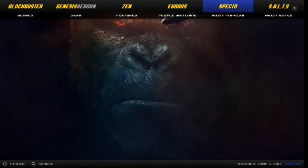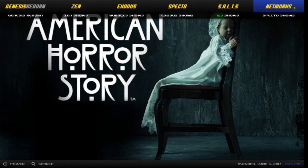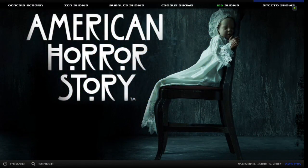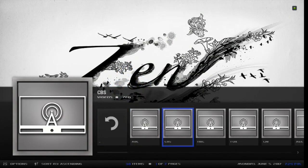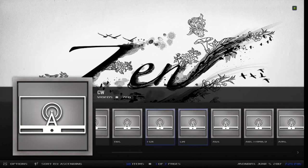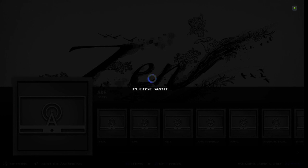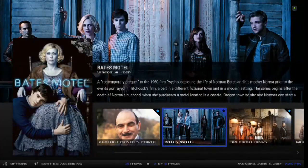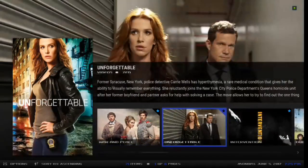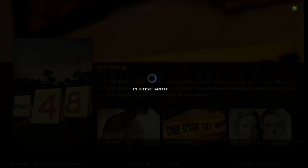Alright, Specto Salts — same thing. Then you've got Networks — click on that. There's your ABC, CBS, NBC, Fox, CW, A&E, and that obviously goes through Zen. You've got Bates Motel, Breakout Kings — and I'm a big First 48 fan.